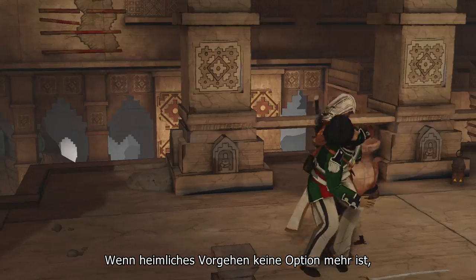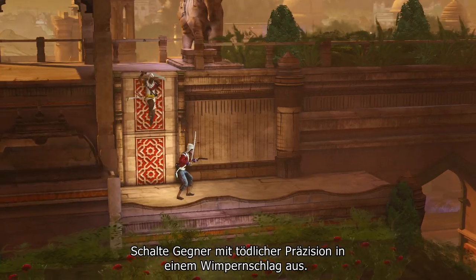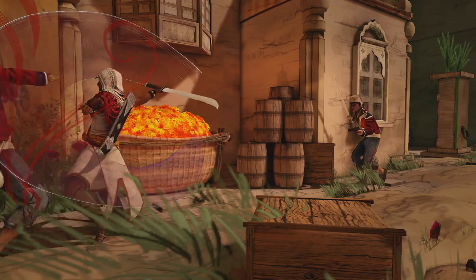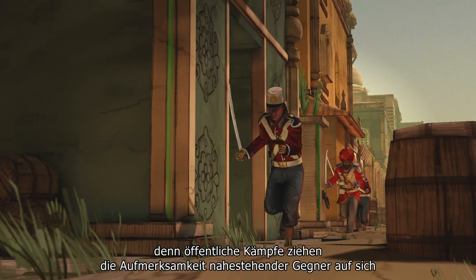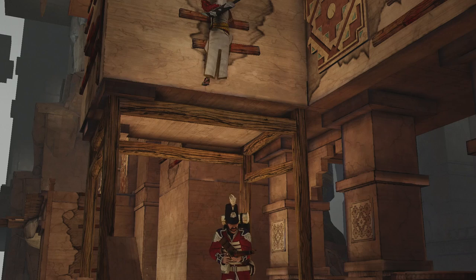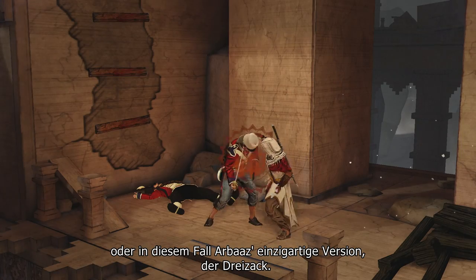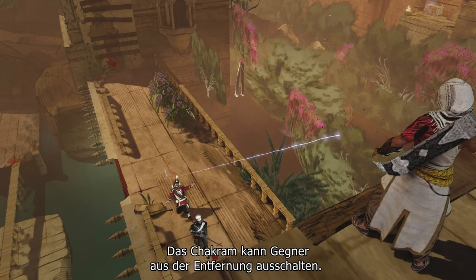When pure stealth is no longer an option, you can switch from silent shadow to lethal predator, taking down enemies with deadly precision in the blink of an eye with the swift and powerful tawa sword. But pick your open assaults carefully, as public battles catch the attention of nearby enemies or you risk being rapidly overrun. No assassin would be complete without their iconic hidden blade, or in this case Arbaz's unique version — the trident blade. The chakram can also take out foes from afar.